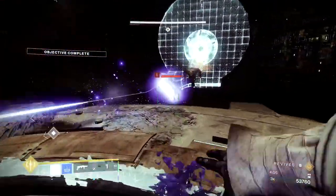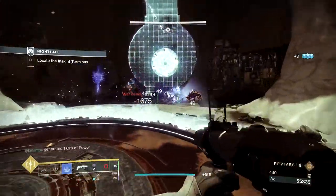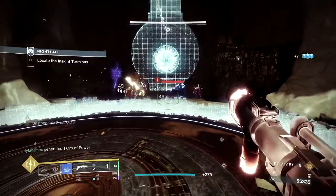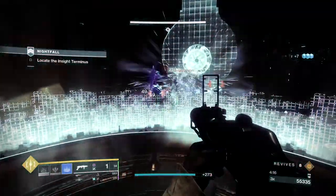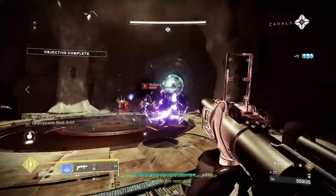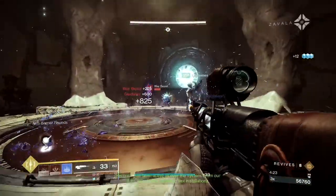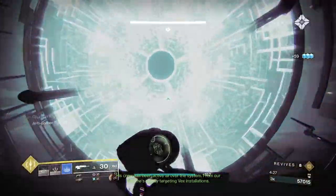The trick here is to freeze and blind the first wave of adds, but do not kill them. Have one person stay in the back of the room while the other two cap the plate — sometimes these enemies will teleport behind you, so this is just an insurance position. If you don't kill the first wave of adds, a second wave with two unstoppable champs will not spawn. Don't worry, you will still get platinum without spawning the unstoppables.